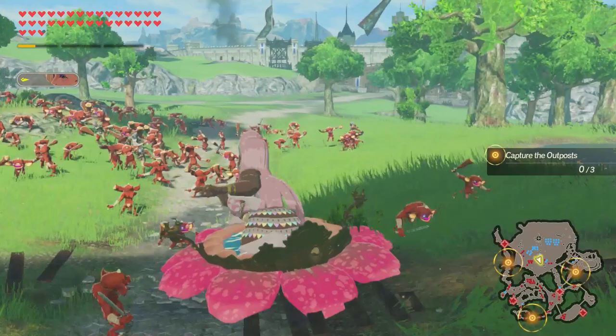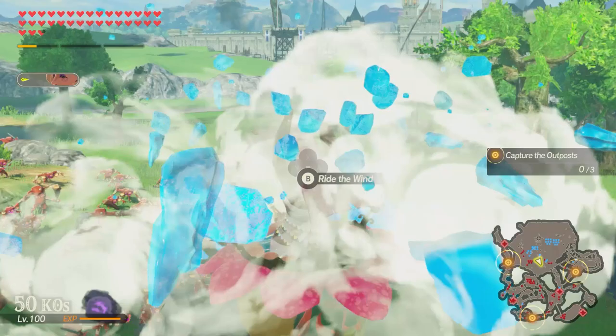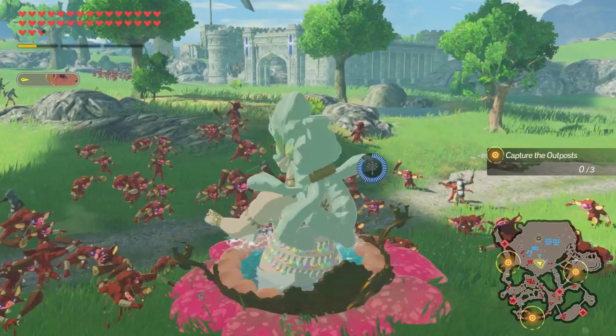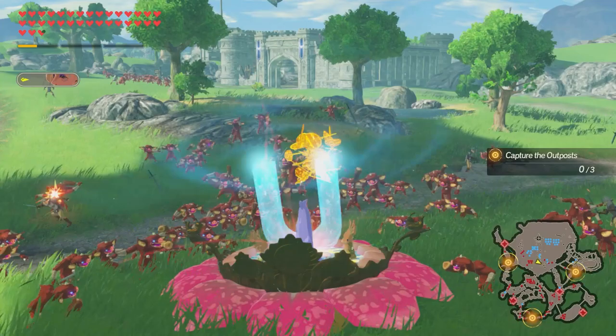R plus A is for Cryonis - this creates a great pillar underneath our fairies that shoots us up. Be careful using this in tight areas as we can trap our huge bodies with it. Our last rune is Magnesis, activated with R plus B - this sucks in metallic objects around us into the bulb and spins them forward. This is the only bulb-entering animation that doesn't forcibly replace the fairy in play.